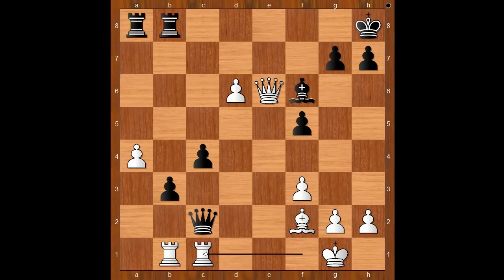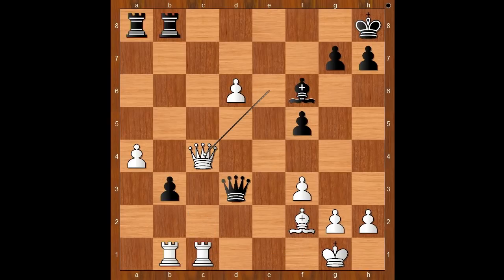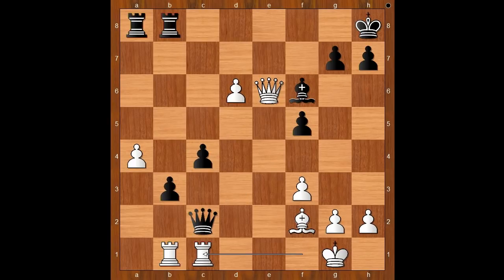The game would end in a draw. Back to our game. What else can black do? If Qd3, then Qc4 and white is better. Maybe then Qa2 — is that a good move? Then again Qc4, and white is better.